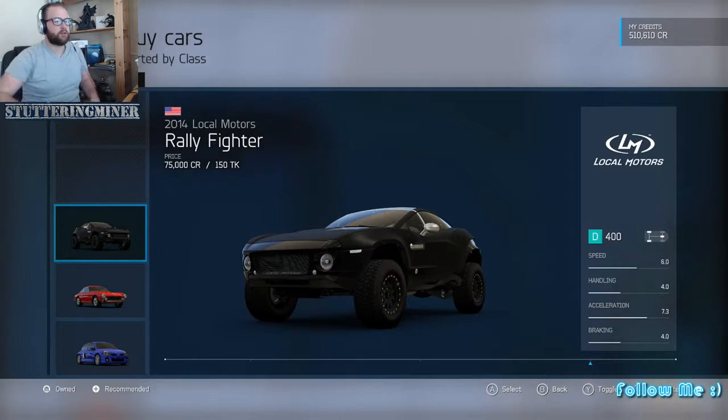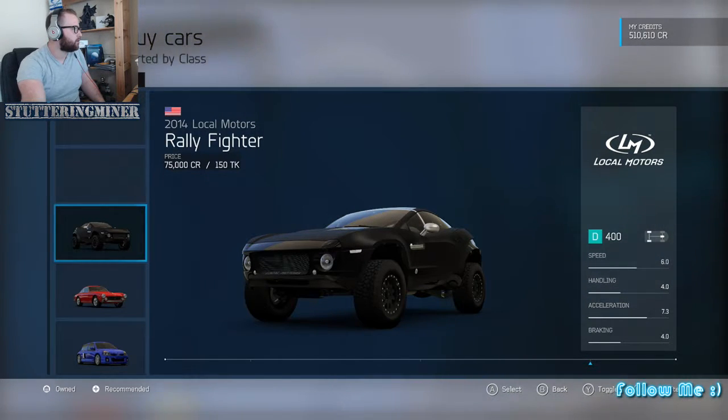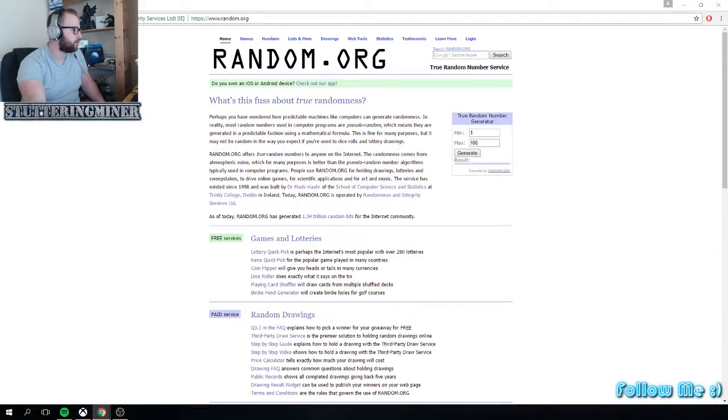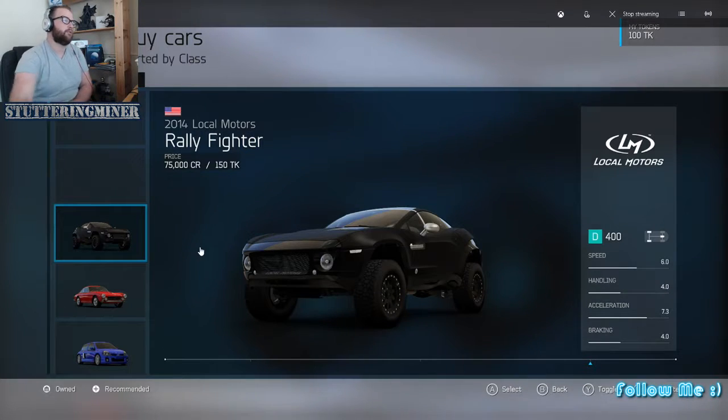So without further ado, let's just jump straight into it. Here we've got the first line of things - we've got my random generator here. If I can flip it into this screen - yep. So we've got maximum 1 to 108, and then we generate... you get number 85, right down the bottom. Awesome. So there's a lot of counting to do.